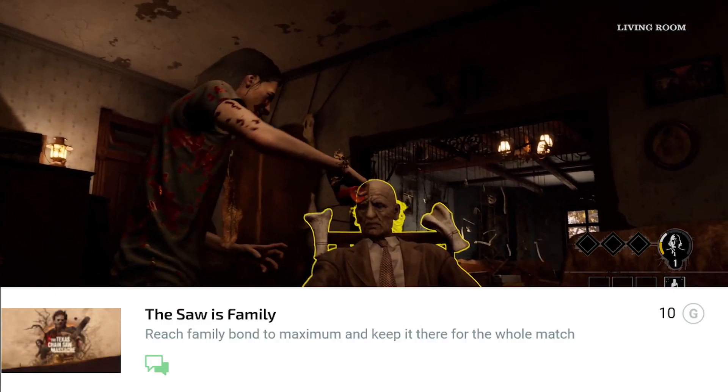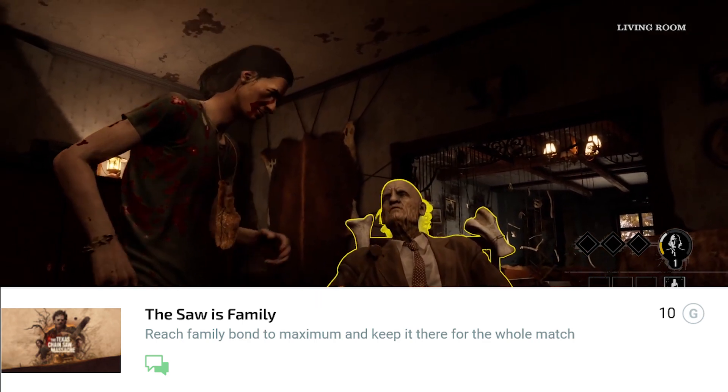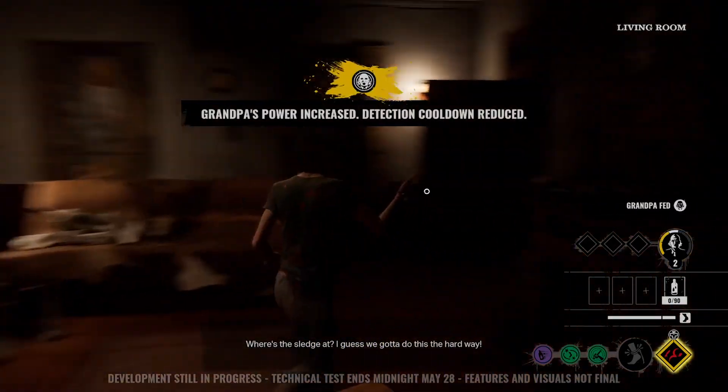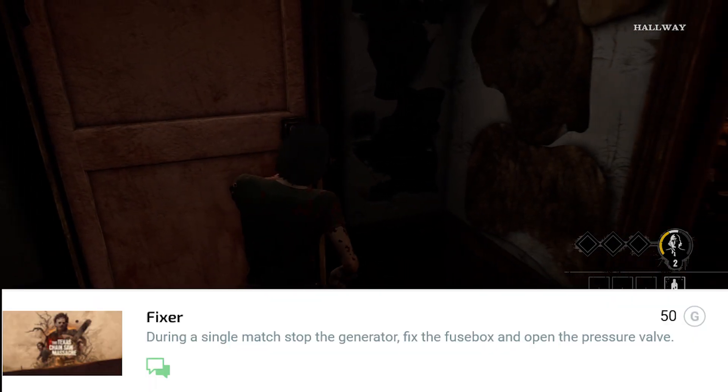'Off to the Market' — escape using each exit on the slaughterhouse map. Pretty much just take time to do all of them. 'Is Family' — reach family bond maximum and keep it there for the whole match. I don't know how you do that — I guess we'll figure out.